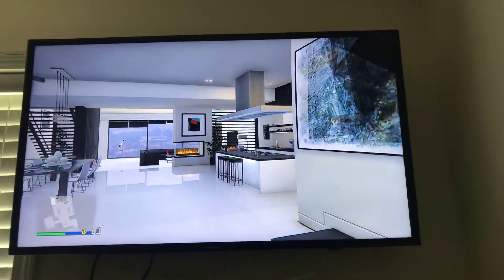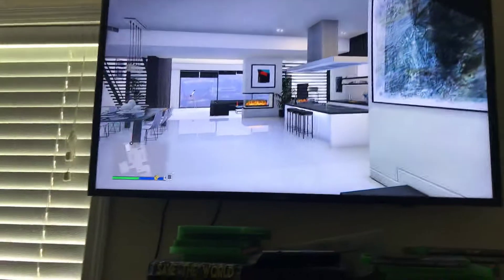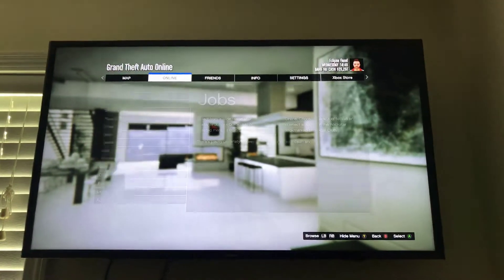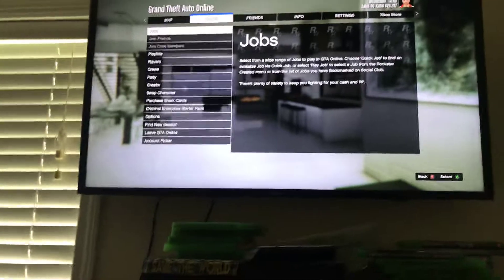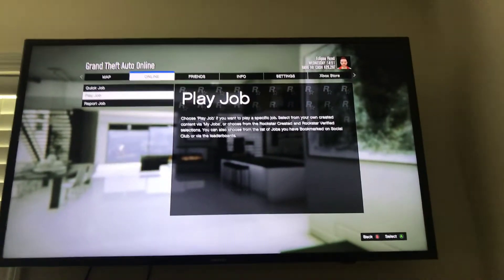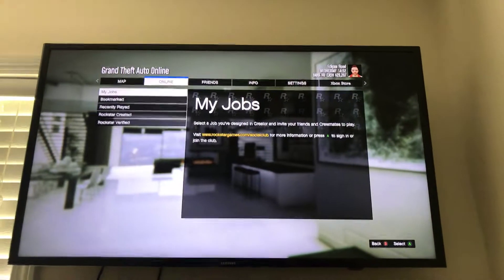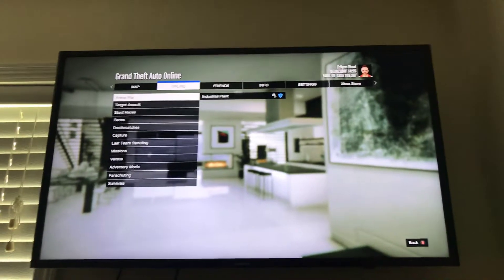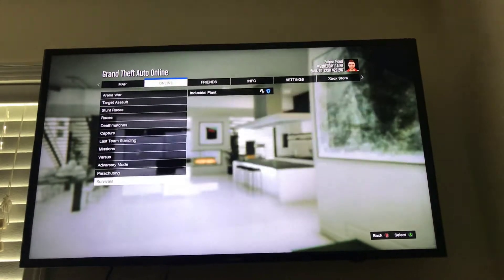What you do is press the pause button, go to Online, press Online, then you want to press on Jobs, go down and press Play Job, then go to Recently Played and do the ones that you want.